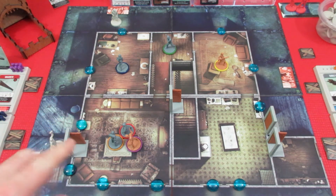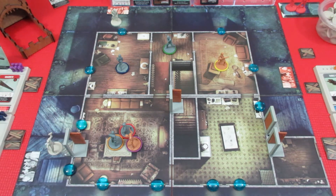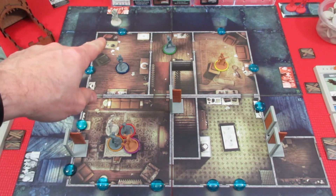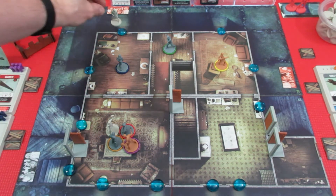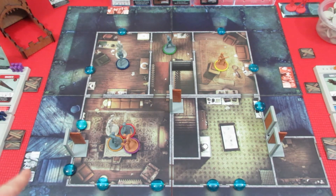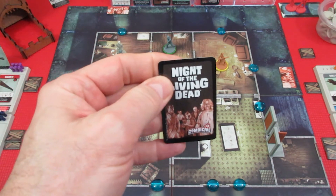The breaker is not in a zone with a character, so he doesn't attack and there's nothing to smash, so he just moves right in through the door into the living room. The walker to the north has line of sight to Judy and moves straight in to say hello. Now we're into the spawning phase.